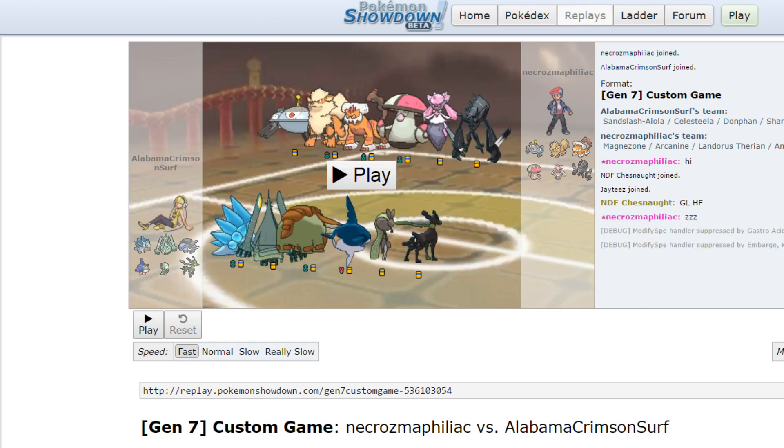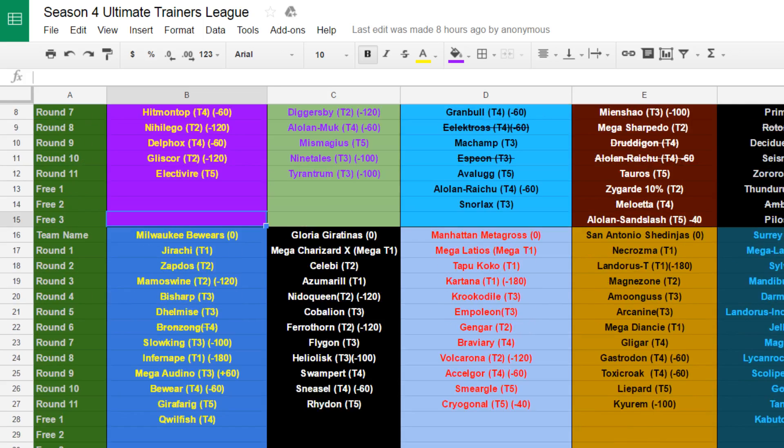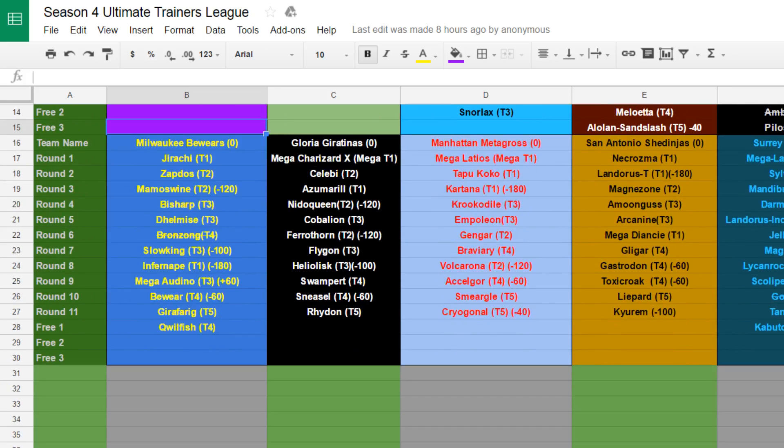Let's take a look at his team right here — he's right under mine — San Antonio Sheninjas. He could possibly bring Neskroma, Lando-T, Magnezone, Amoongus, Arcanine, Mecha-Diancy, Gligar, Gastrodon, Toxicro, Glypart, and regular Kirum.